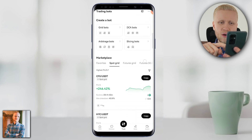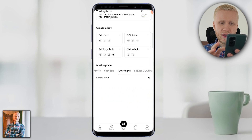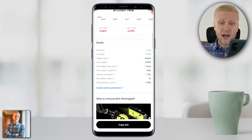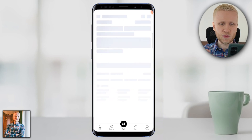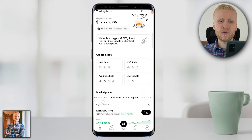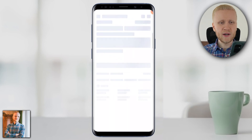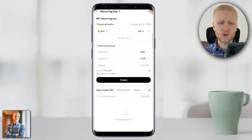You will find two different options right here. On the marketplace below, you can copy other bots' strategies — for example, spot grid bot, futures grid, futures DCA — and it will give you a specific strategy that you can copy or create with custom parameters. Or if you just want to create your own bot from scratch, you can click create bot, then click DCA bots and choose which one you want to use. Recovering Buy with Bitcoin is my personal favorite, and here you can choose all the settings yourself. Once you are ready, you click create and the bot will be up and running.